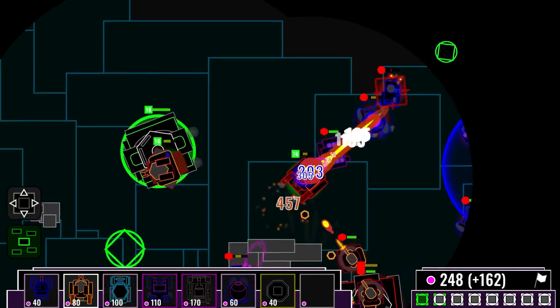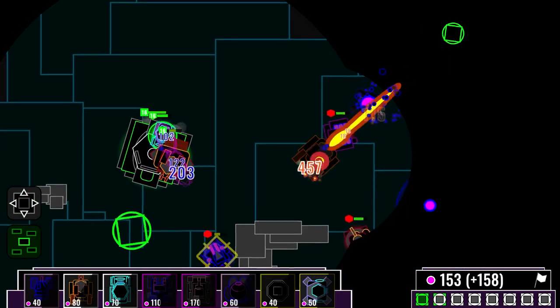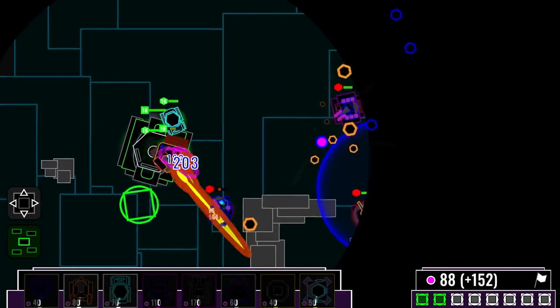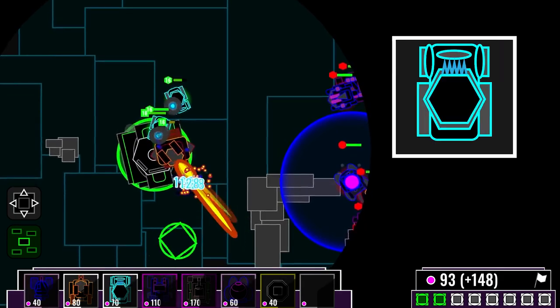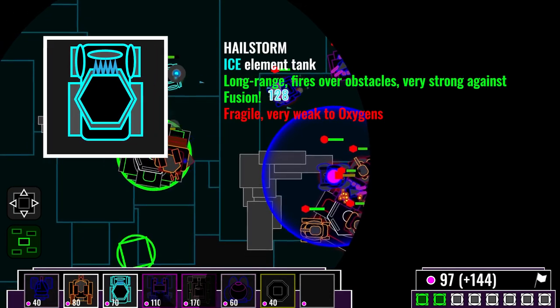The incinerators are going down and the enemy turrets are still surviving. We're losing our men. This incinerator here is going down as well — this is very bad. We need to build hailstorms. The ice element is strong against the fusion element. We should have done this a lot earlier, but there's no time to regret our decisions. We must fight to survive.